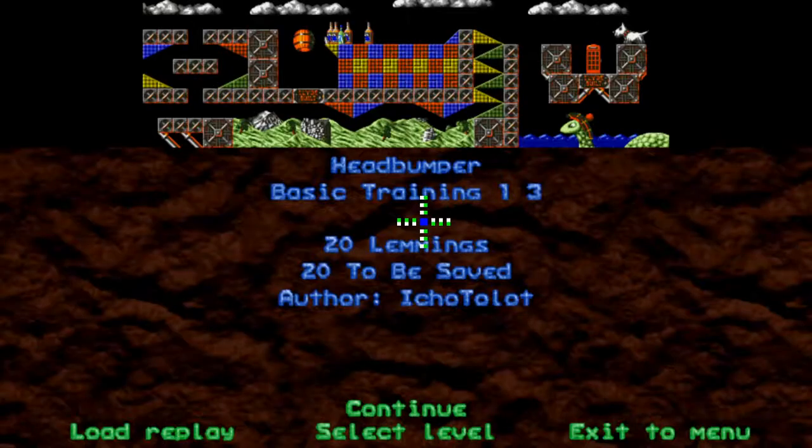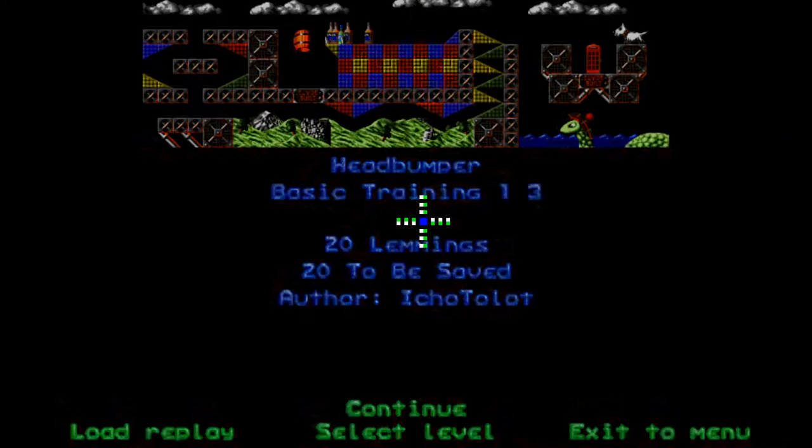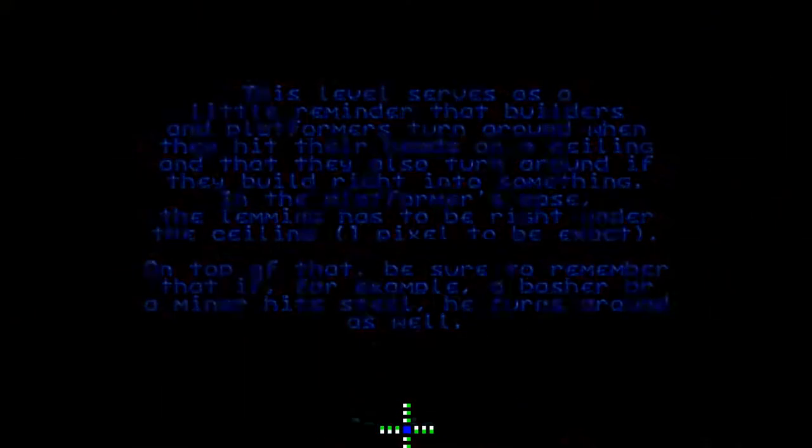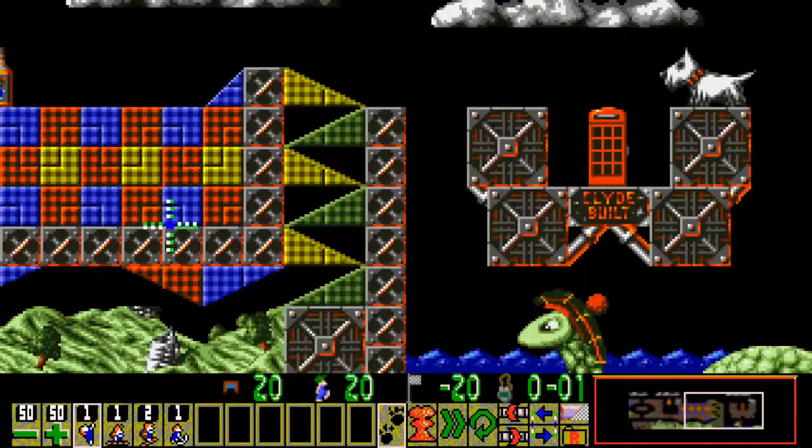Okay, so we're on to basic training 1, level 3. This time it's a 100-percenter, called Head Bumper. 20 lemmings, 20 to be saved. This level serves as a little reminder that builders and platformers turn around when they hit their heads on a ceiling, and they also turn around if they build right into something. In the platformer's case, the lemming has to be right under the ceiling — one pixel to be exact. I worked that out last time, because it wasn't actually stated in the level before. Also, be sure to remember that if a basher or miner hits steel, he turns around as well.